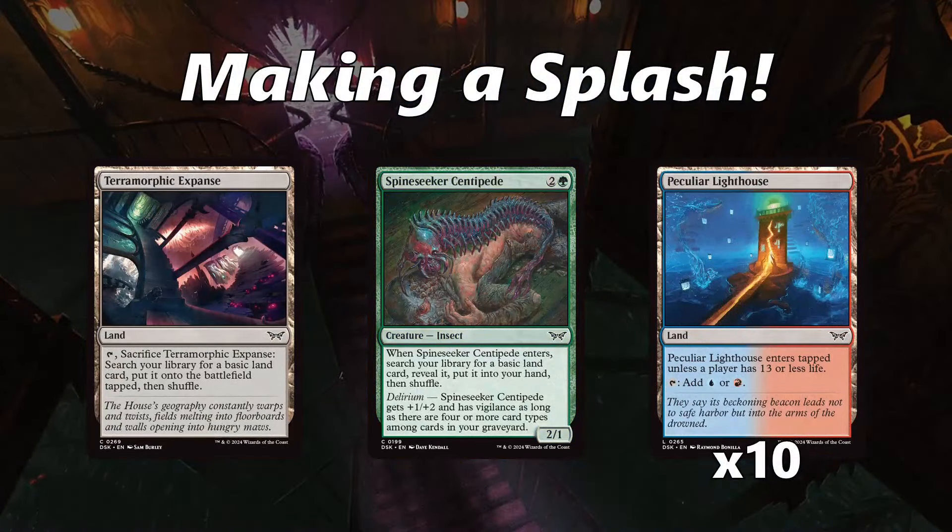Next: Making a Splash. This format features some heavy splashing in the green decks — there's a lot of fixing. Terramorphic Expanse is at common, there are 10 dual lands that will replace basic lands in some number of packs, and Spine Seeker Centipede is an all-star at enabling splashes. So if you are playing green and you have a strong card to splash, definitely know that it is something you can go for.